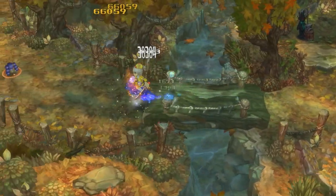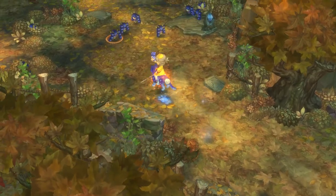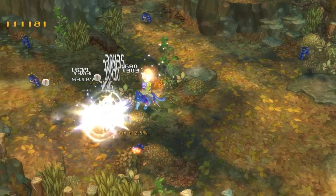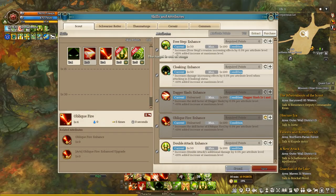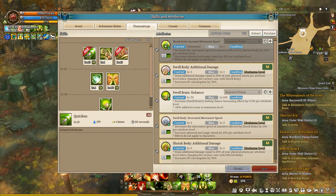This is a scout build and the base of the damage comes mostly from a class called Schwarzahaito. It is that cool class that can mount a companion and shoot with a pistol while moving. And this is a good thing because when it comes to farming, high mobility is very important.